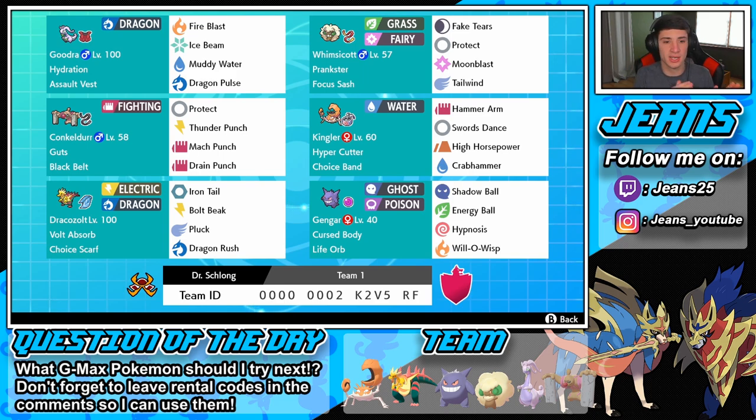We have Conkeldurr in the middle row — Conkeldurr has Guts with Protect, Thunder Punch, Mach Punch, and Drain Punch, with a Black Belt that boosts super effective damage. Either Black Belt or Flame Orb works for Conkeldurr. We have Sirfetch'd with a Choice Scarf: Behemoth Blade, Brave Bird for STAB, Pluck to take out berries, and Dragon Rush for big damage STAB.